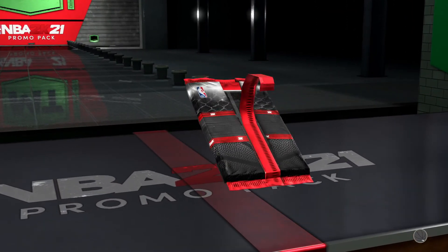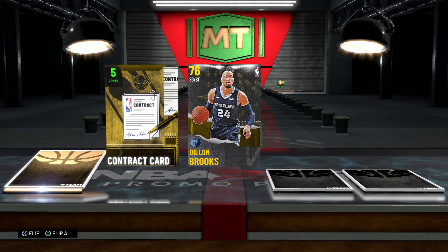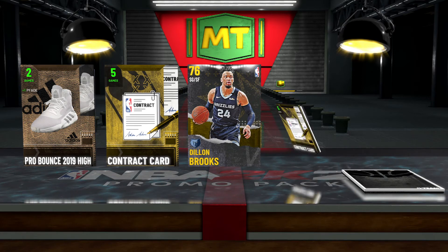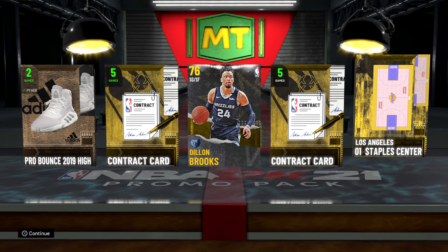Next pack — we're down to the last couple packs here, we haven't seen a Jordan yet. Dillon Brooks, small contract — lots of contracts, we like that, those keep us in business. Another contract right there.